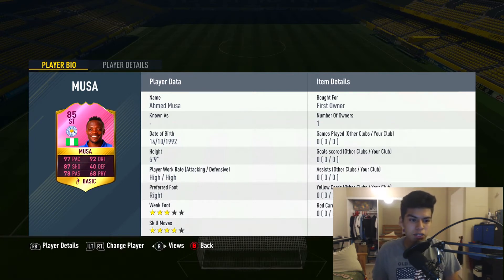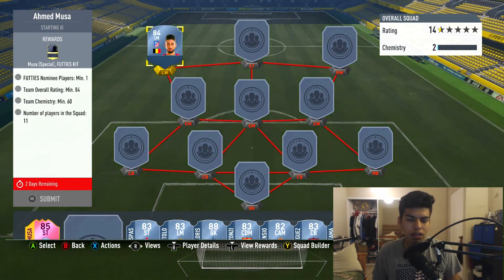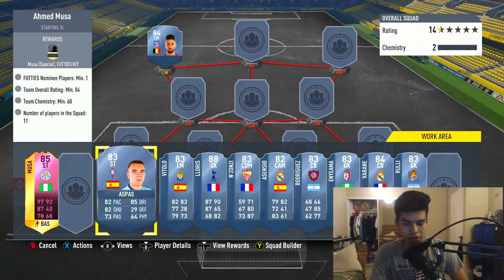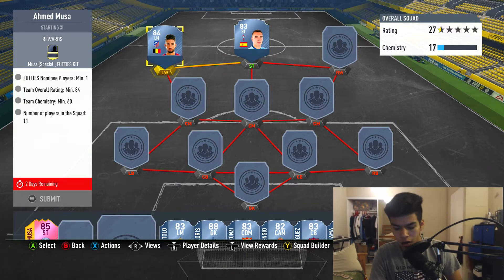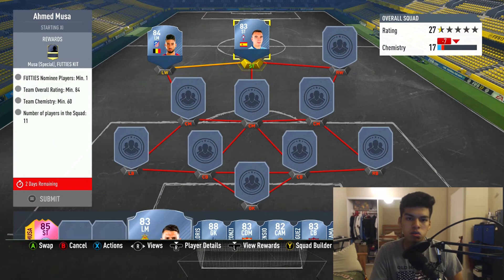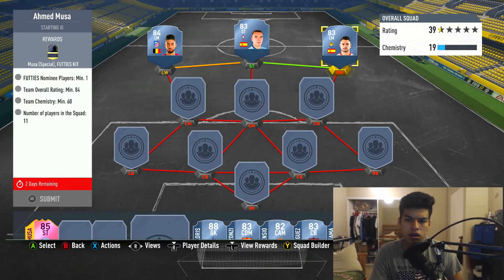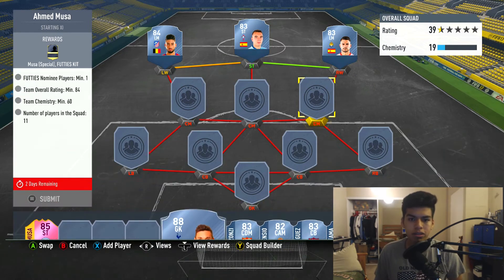I haven't used him just yet, but I'm gonna put him in the team next to Ibrahimovic. You're gonna want to use Carrasco at that left mid spot. You're gonna go for Aspas and Carrasco up top — Carrasco is gonna cost you 6,800 coins, Yago Aspas is around 2,800 coins, and Vitolo is 3,200 coins. Vitolo being the position change transfer one, Aspas the upgraded one, and Carrasco the upgraded one as well.